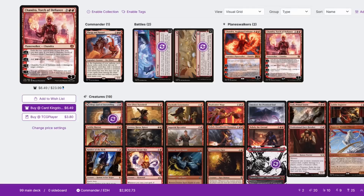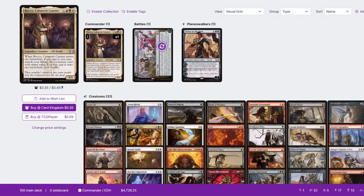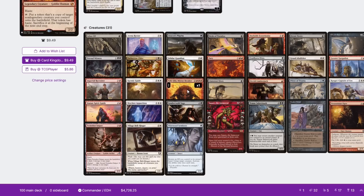Hi and welcome to CDHTV Gameplay! In this match I'm playing Plarg and Asiri. We do have Etali, Primal Storm inside the deck, but Plarg is basically a cheaper version of it. In general it is an Underworld Breach deck that is just stealing cards from your opponents.